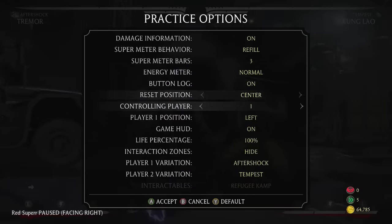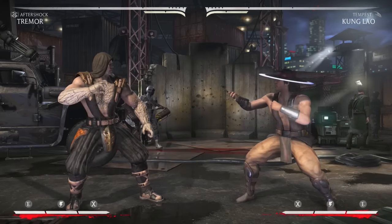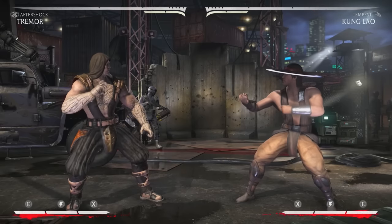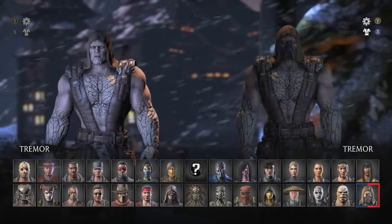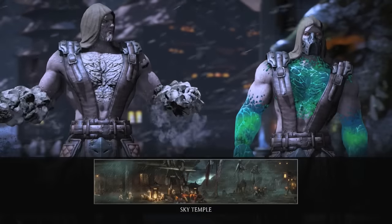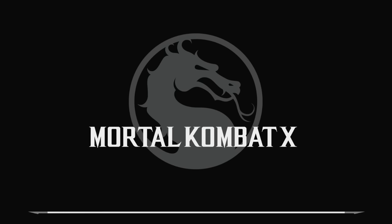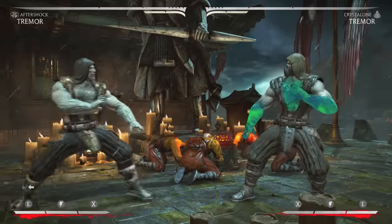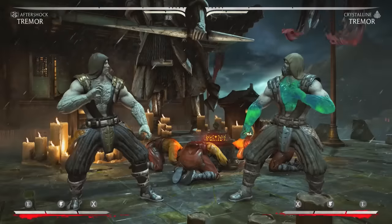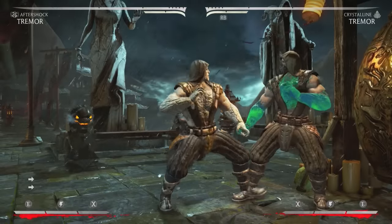I think Aftershock Tremor covers pretty much all matchups and is the most solid variation, even though Crystalline has the launcher. Metallic is a good variation too, especially with the gold skin you can zone really well, but I think Aftershock and Crystalline are just a lot better. Let's move to corner setups and show some basic corner situations you can use.